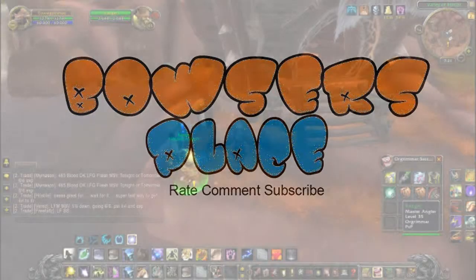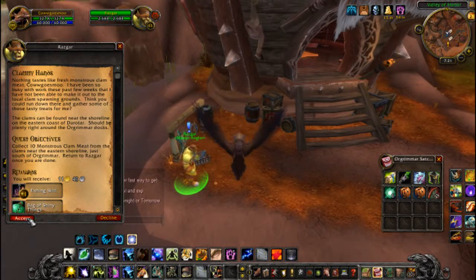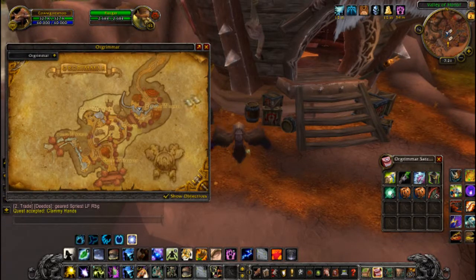Hey everyone, this is Bowser's Place here again and today we're going to be doing the WoW daily called Climmy Hands. You get this quest from Rasgar down in Orgrimmar, in the Valley of Honor.